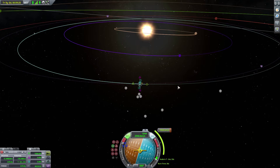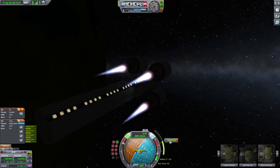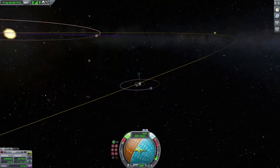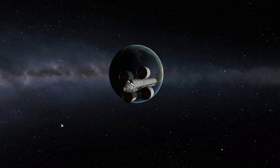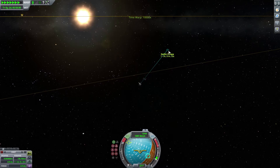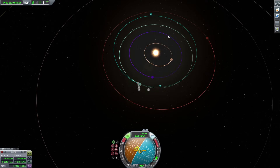That will get us in orbit around the sun like we were a planet — 1,000 delta V. So we're just going to do this burn, doesn't need to be too accurate, just in the general direction. That will take us out of Kerbin orbit and we will then be orbiting the sun. Say bye — you're never coming back. This is where we get sucked in by the gravitational pull of the sun. We have officially achieved orbit around the sun.